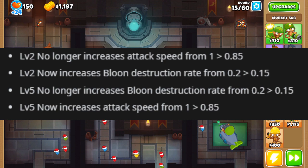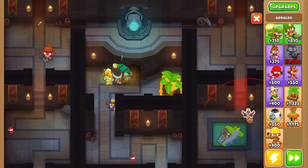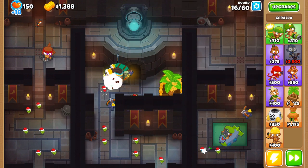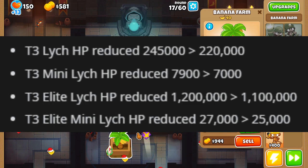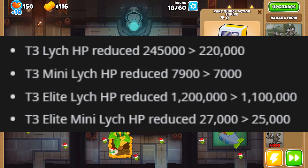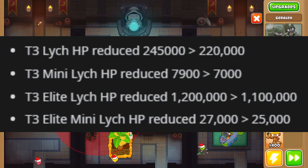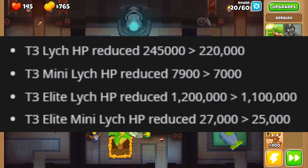For the Lich boss, tier 3 was pretty difficult and they agreed. Normal tier 3 Lich HP got reduced from 245,000 to 220,000, and the mini Lich was reduced from 7,900 to 7,000 - love that. Elite tier 3 Lich has been reduced from 1.2 million to 1.1 million, and the mini Lich for elite is going from 27,000 to 25,000.